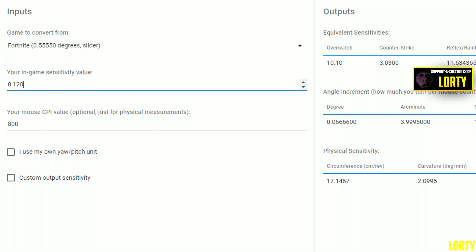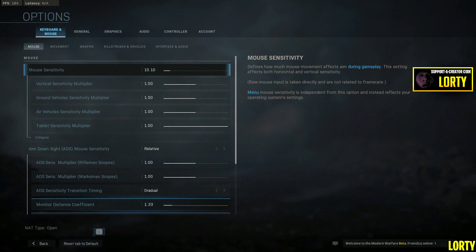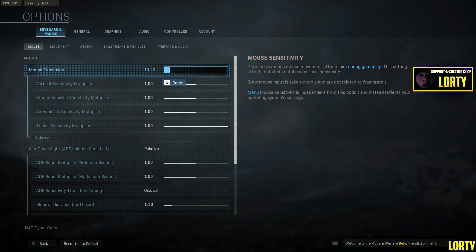Come over here to Overwatch — as you can see, the Overwatch value is 10.10 — and you want to convert this over to the Modern Warfare sensitivity. By convert, I just mean put it into Modern Warfare. Since this is PC, you have to use your mouse and do it little by little to get it as close as possible, using the arrows which go up by five, until you get 10.10.